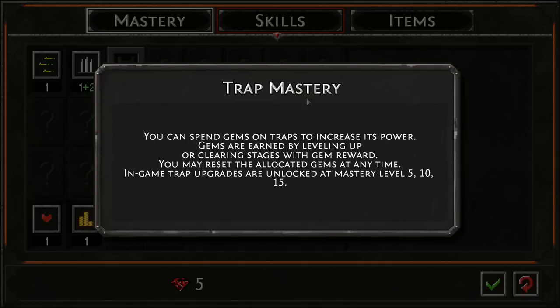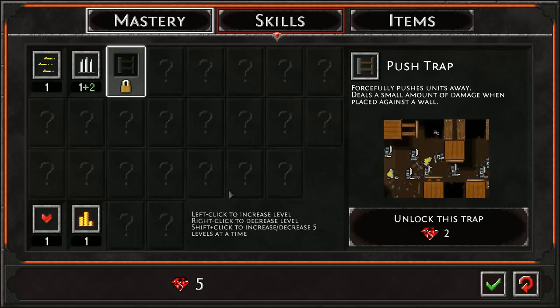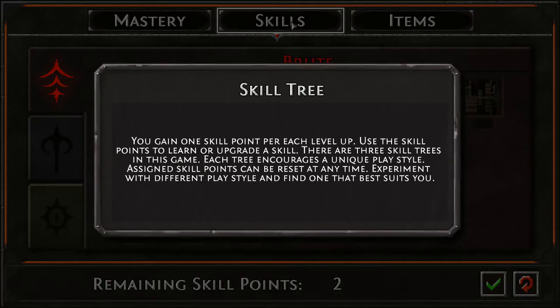Trap mastery: you can spend gems on traps to increase their power. Gems are earned by leveling up or clearing stages with gem reward, and you may reset allocated gems at any time. End-game trap upgrades are unlocked at mastery level 5, 10, and 15. These are all the traps — the question marks are the ones we have yet to uncover. There are three skill trees in this game, and each tree encourages a unique play style. I love the fact that you can reset the skill tree.